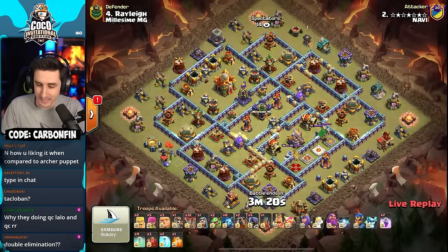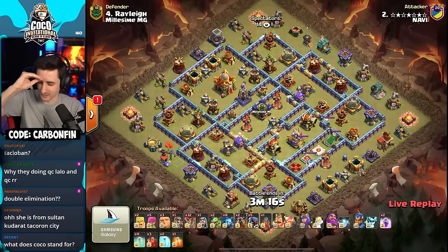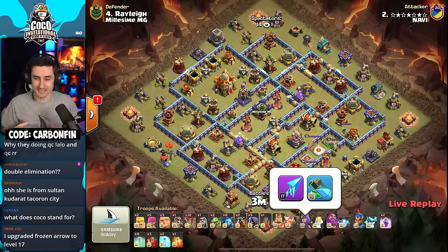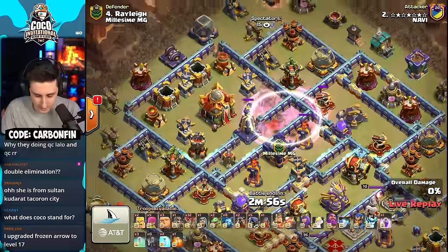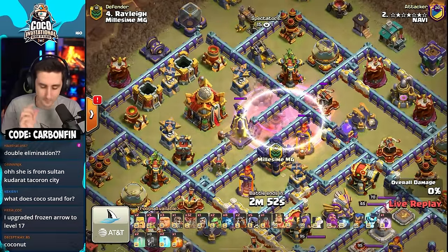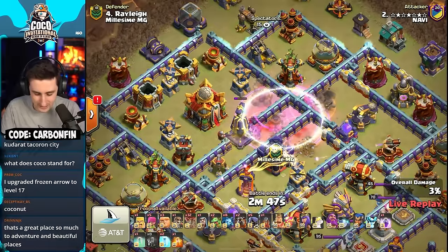Stars has what looks to be a skelly don. His frozen arrow is level 17 — he didn't get to the increment of 3 to 18. Level 17 frozen arrow for Stars with that skelly don, looking to remove a monolith, a multi-target inferno, a ground expo — and he gets it all.